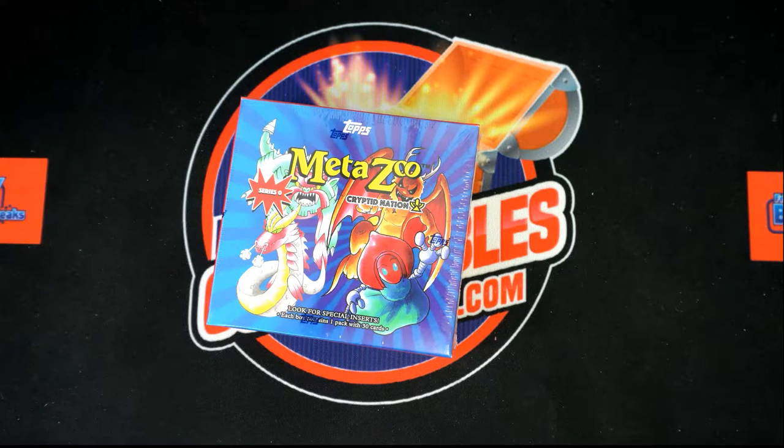All right, we've got 2021 Tops MetaZoo Cryptid Nation Series Zero — can't wait to rip into it right now. This is box 107. We're gonna take our owner's names and character names, render them each seven times, match them up on the spreadsheet, and we'll see who's got what.